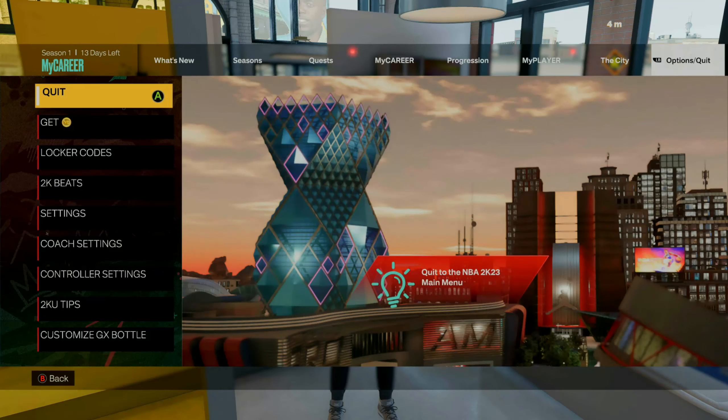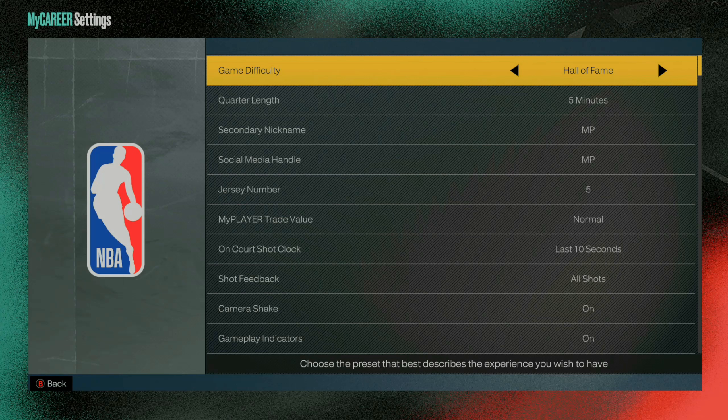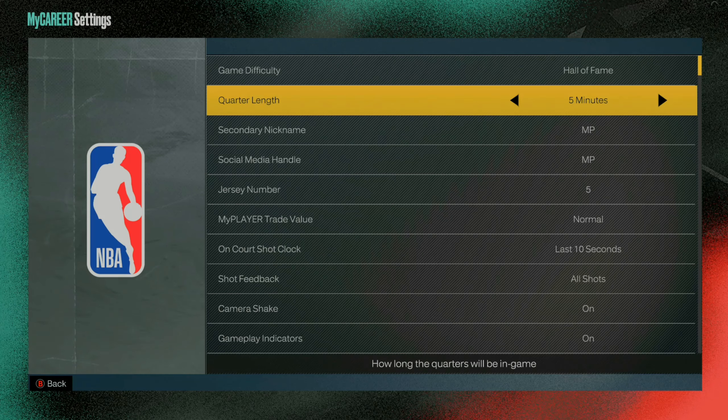To start this glitch off, the very first thing you want to do is go over to your options and go to your settings. Set the game difficulty to Hall of Fame and put the quarter length on 5 minutes. If you're going for VC, put it on 5 minutes; if you're going for badges, put it on 12 minutes. Get 5 fouls before the third quarter starts and this will speed up the game and allow you to make more VC.